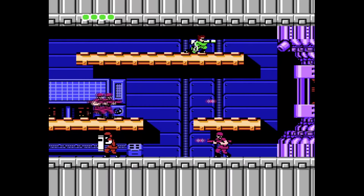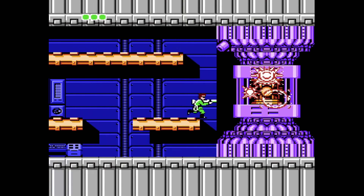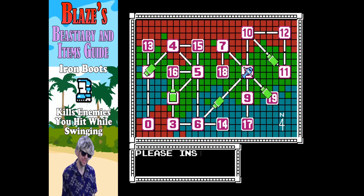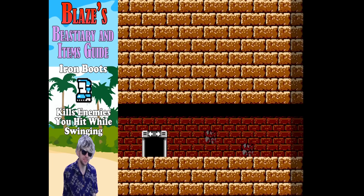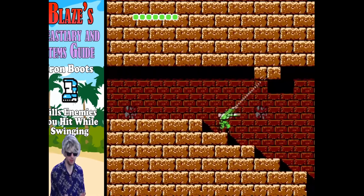We have a rocket launcher and we can almost certainly destroy the main system. I like that one shot from the rocket launcher can go through an enemy and still hit the reactor behind them. The Iron Boots allow you to kill enemies while swinging with your grappling hook back and forth. Not a bad item, but not nearly as useful as the Energy Recovery. Nothing can make me replace that — it's a cool idea, but I'm sticking with the Energy Recovery. I recommend you do the same.